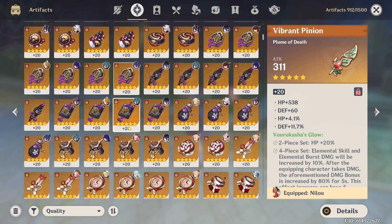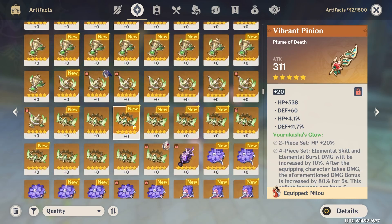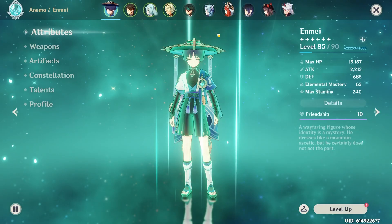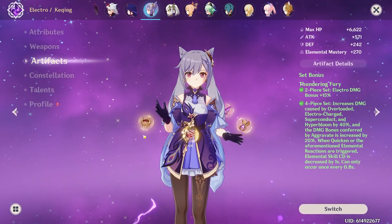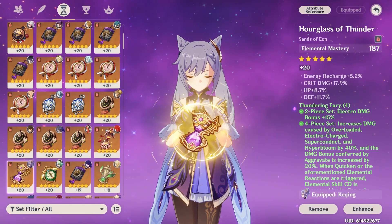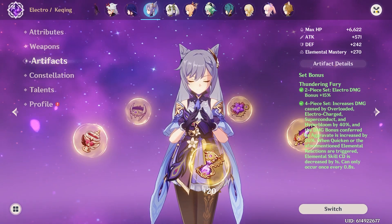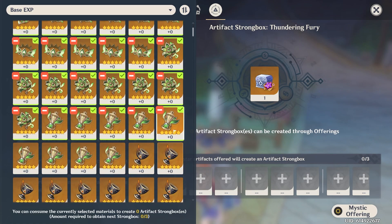I have quite a few unused artifacts on this account, so I thought I'd go ahead and put them through the strongbox to see what I can get. Mainly what I'm shooting for is an upgrade for my Ka-ching — her artifacts are okay, but there's one that stands out as an actual piece of crap. I really want to update this one, so let's just go for it.